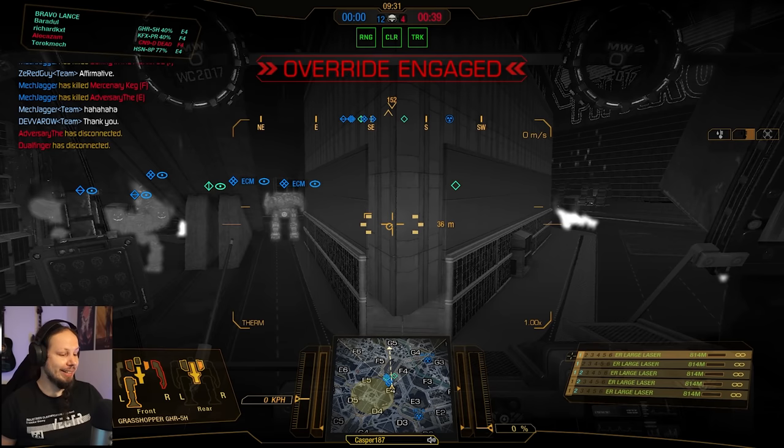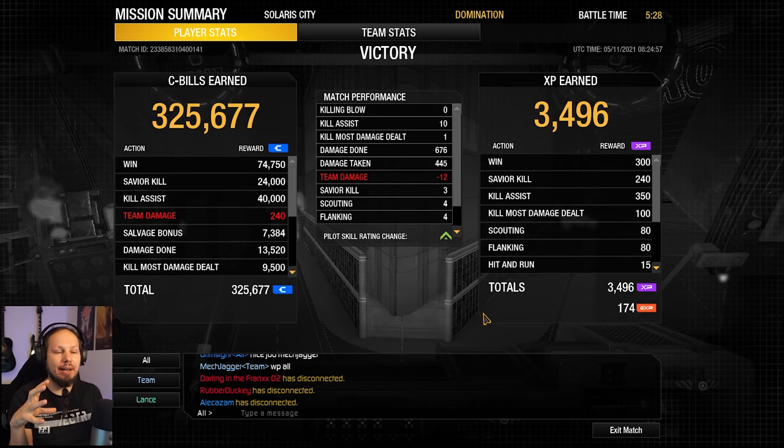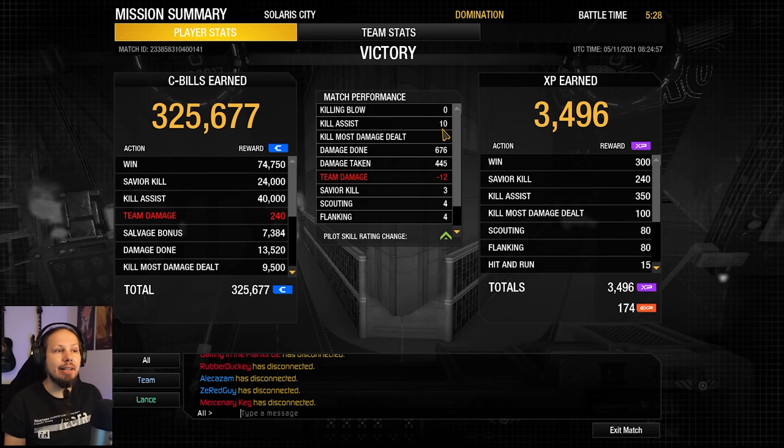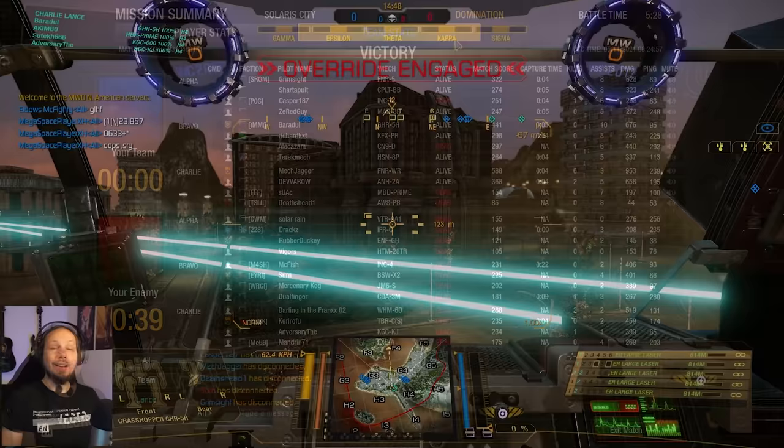Let's take a look. In a very tight spot like that, I didn't think we got over 500 — maybe we got 500 damage — but actually 676. I thought because of the very cluttered situation we didn't shoot that often, but obviously we did. Not bad at all. Sadly we didn't get a killing blow, but we had 10 assists and soaked up 445. Got one KMDD as well. That was the first game everybody — let's go over to the next one.